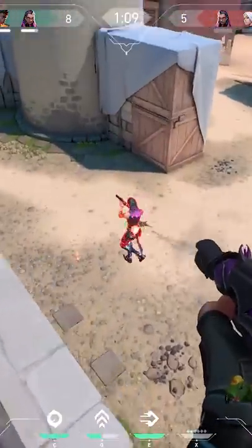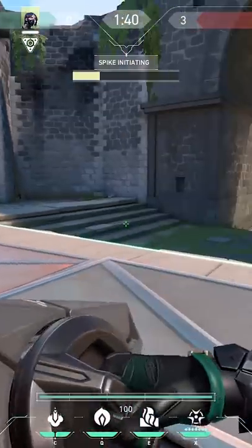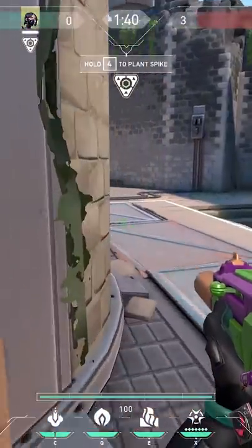Four post-plant lineups. In this video I'm going to show you four lineups you can use on B Breeze. When people plant the spike on B they usually plant over here — this way the enemies cannot see you from mid or CT.